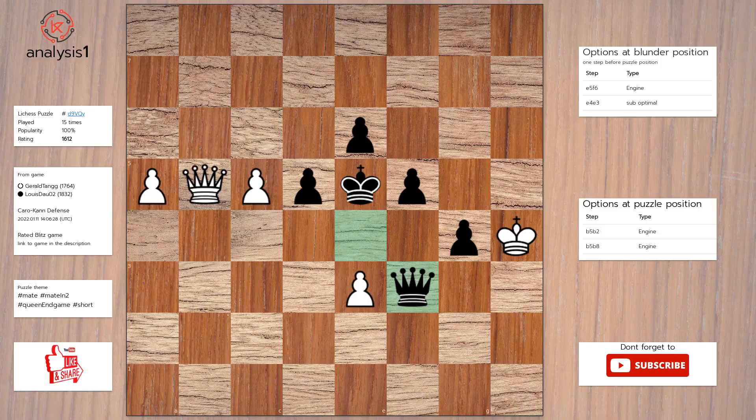One more. Let us look at threats in puzzle position: there are no threats in this position. The checks are: Queen to b8 check, Queen to b2 check. The best move in puzzle position is: Queen to b2 check, d4, Queen takes pawn check.